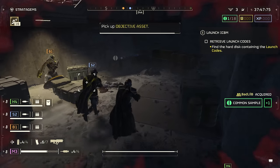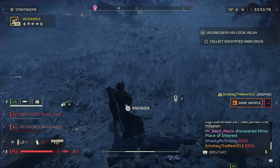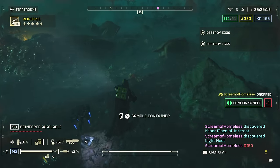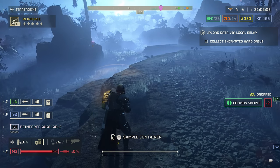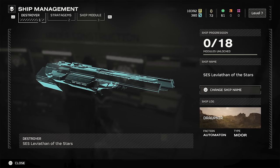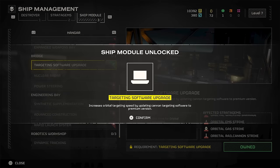A lot of exploring time revolves around collecting samples, which are used to upgrade your ship and improve the potency of your equipment. Samples appear around points of interest, but be aware that you drop them on death — if anyone dies, make sure to loot their goodies. To be extra safe, you can drop samples near the extraction point for safekeeping by holding down on the D-pad and selecting the samples. Just remember to grab them before you extract, and once you're back on the ship, remember to actually use the samples to buy upgrades in the ship management screen.